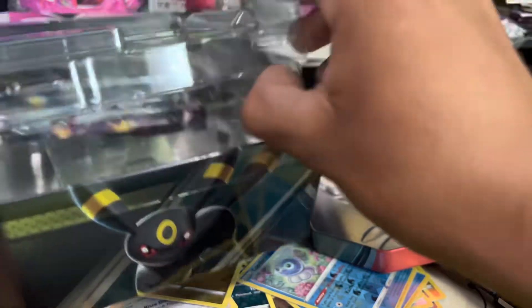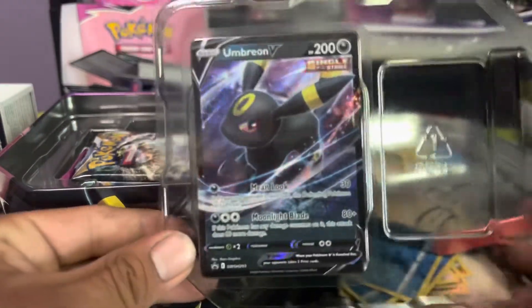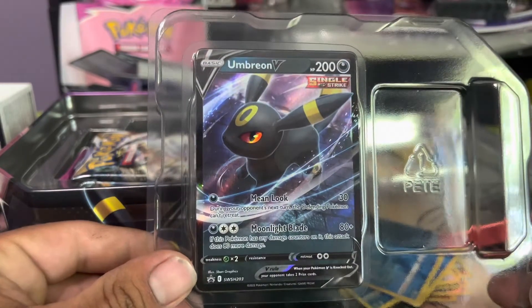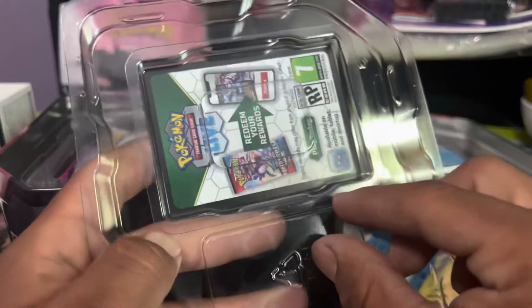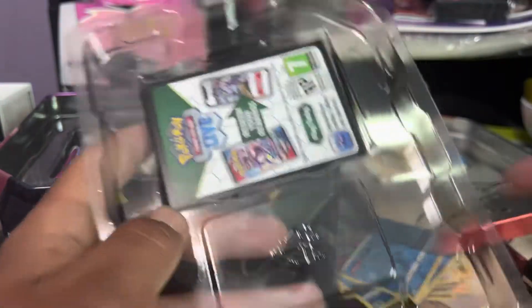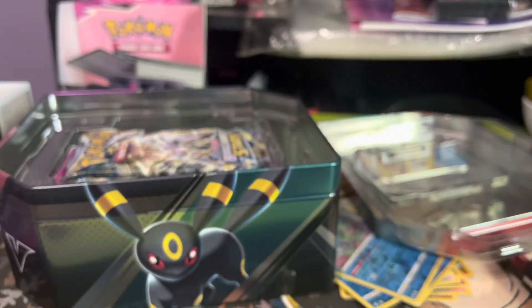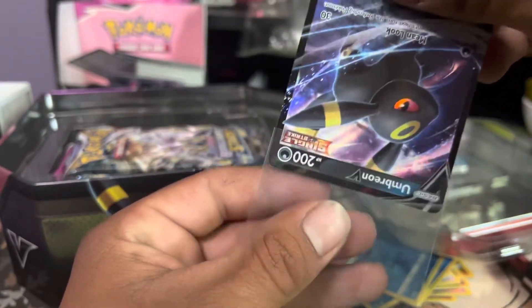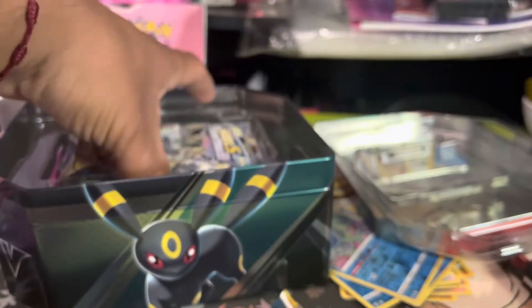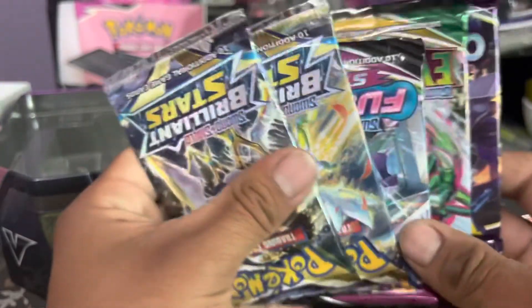I think I see some Evolving Skies as well. So we got the Umbreon — I don't remember where this one's from. I just love how they do this; this is like my favorite way to pull these out. You just pop that out, turn it upside down, then bang — you're just left with Umbreon. Let's see our packs — we have five packs: Chilling Reign, Evolving Skies, Fusion Strike, and two Brilliant Stars.